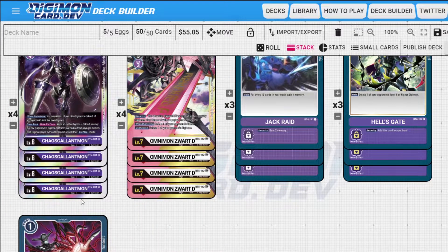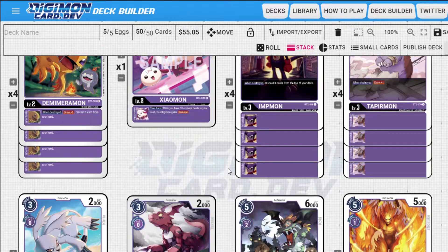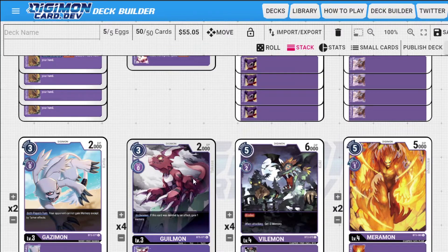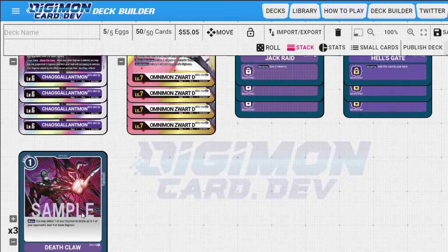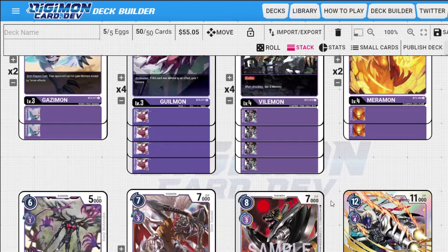Death Claw — delete one of your opponent's level four or lower Digimon, a way to get rid of blockers for only one memory. The main reason we play it is because it procs off Chaos Gallantmon's effect while also being basically free. If you delete your own Gilmon you can draw more cards with Tapirmon, put three more cards in your trash — it just procs all these effects from being destroyed, which is what you want to do. I really like this deck, I've been having a lot of fun with it and I'm going to keep testing it and playing different builds.